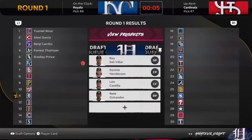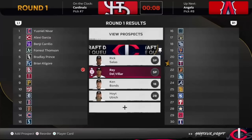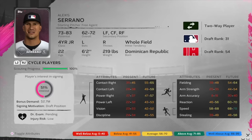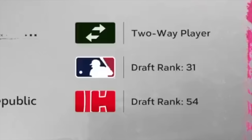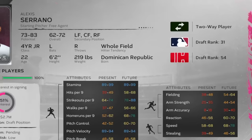Franchise got some love this year. You can now multitask more easily by switching between teams during a draft. You can also scout and find two-way players in Franchise — when you reach 25 scouting progress, check a player's card for their secondaries. For example, a starting pitcher might have secondary skills in the outfield, so you can find your own Shohei Ohtani and keep him on your franchise until he retires. That's an amazing change.